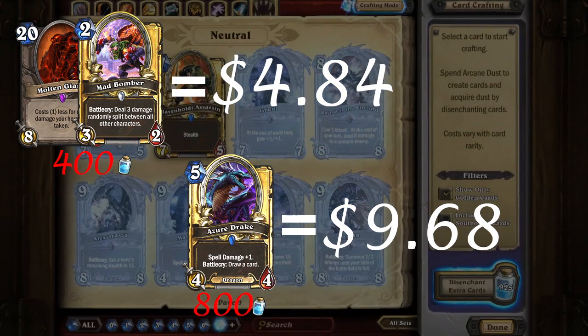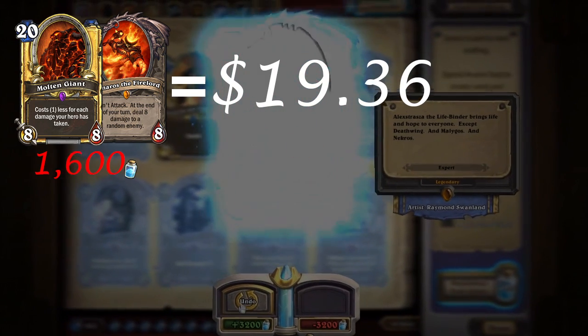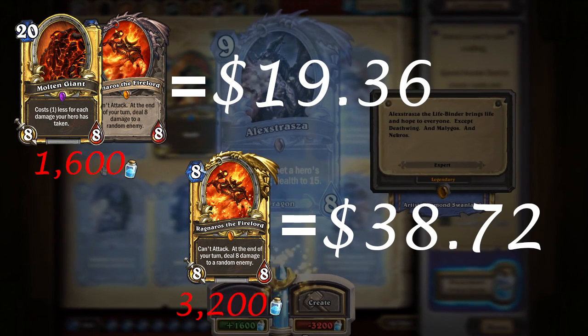For Golden Rares you need 800 dust so that's about $9.68. For Golden Epics or Legendaries you need 1600 dust so that's about $19.36. And for Golden Legendaries you need 3200 dust so that's about $38.72.